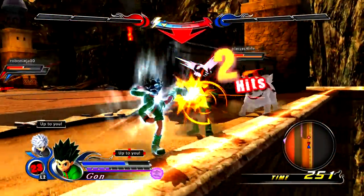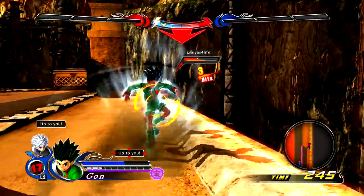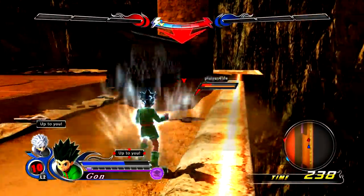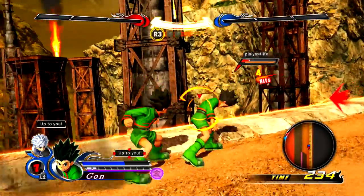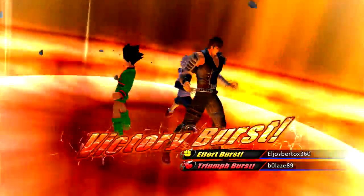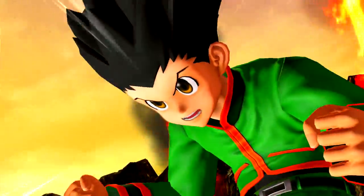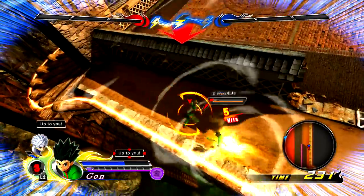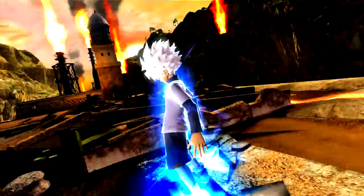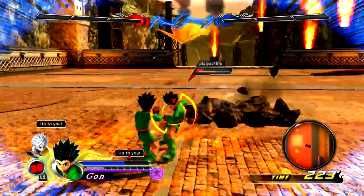To give you guys a few primary examples: Vegeta's Big Bang attack used to do 50% damage, if not 40% — it was between 40 and 50% damage. It's a regular super attack, pressed forward and circle, and people would just spam that and kill you because it did so much damage. Now in Victory VS Plus, it only does like 15-20% damage — basically the amount it should have done — so Vegeta is a little more balanced because of that.